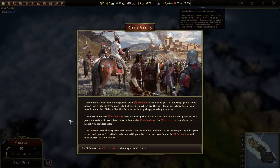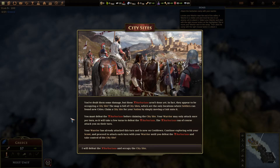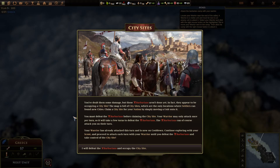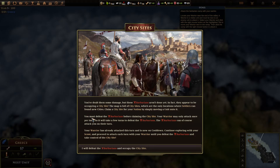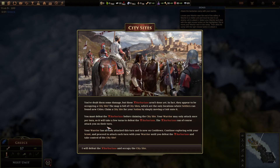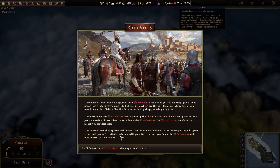You've dealt some damage but these barbarians aren't done yet. In fact, they appear to be occupying a city site. The map is full of city sites, which are the only locations where you can found new cities. Claim a city site for your nation by simply moving a unit onto it. You must defeat the barbarians before claiming the city site. Your warrior may only attack once per turn, so it will take a few turns to defeat them. The barbarians can of course attack you on their turn. Your warrior has already attacked this turn and is now in cooldown - continue exploring with your scout.